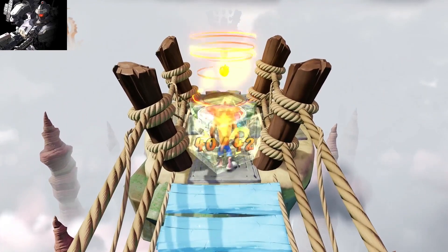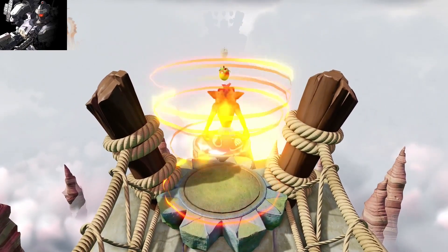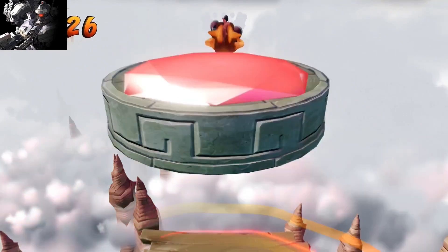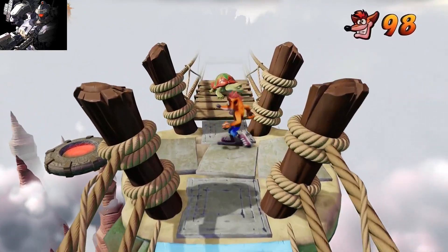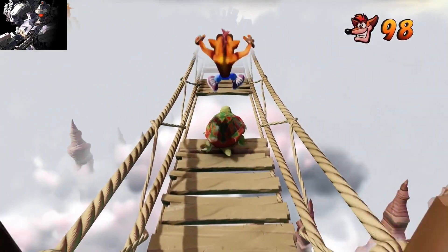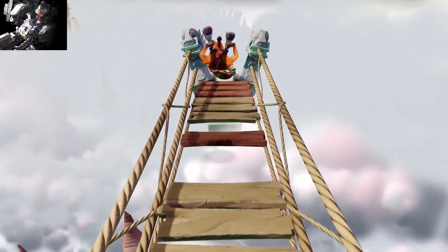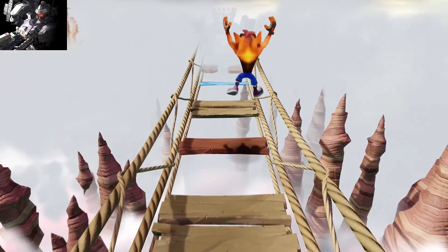Okay, let's not screw this up. So now we have these invisible platforms, which are very easy to screw up — just like that. Alright, let's try again and finish the stage this time. Jump, jump, jump again. Thank you, turtles, for your sacrifice.